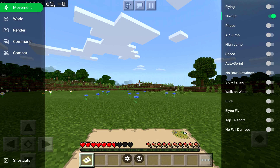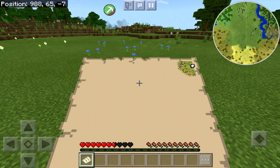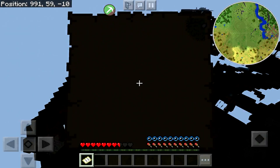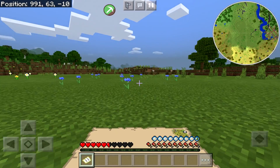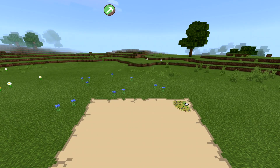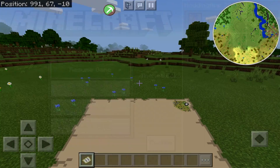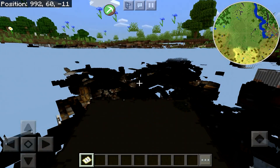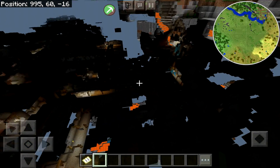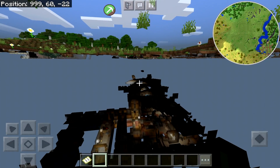Now what is noclip? The best way to explain this is it's kind of like spectator mode — something I've always wanted in Minecraft. Don't recommend doing it in survival though, so for the sake of this let's go to creative. Noclip lets you literally see under the map. Spectator mode is definitely needed on the Bedrock version, but for the time being we have this.